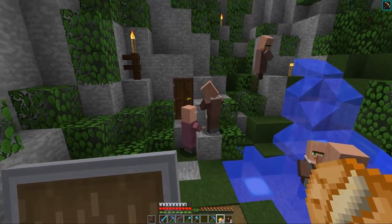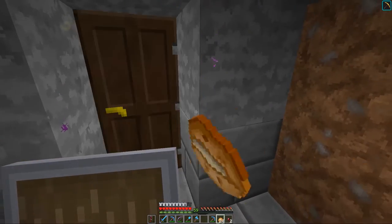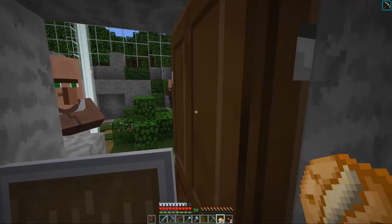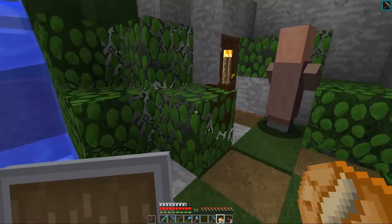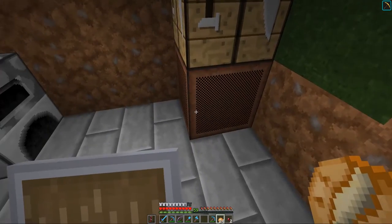Vous êtes heureux, monsieur les villageois ? Bon, il leur faudrait peut-être une maison. Il faudrait leur faire des petites cabanes, hein Willow ? Sinon ils sont en train de barboter. Ils ont l'air assez heureux. Ici nous avons une petite boîte à musique.